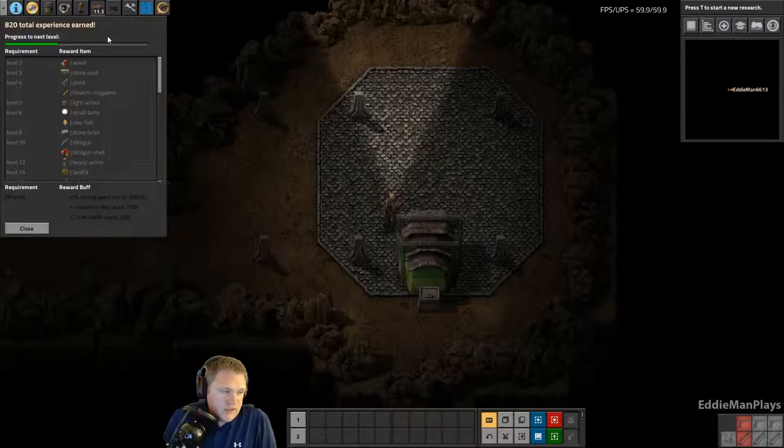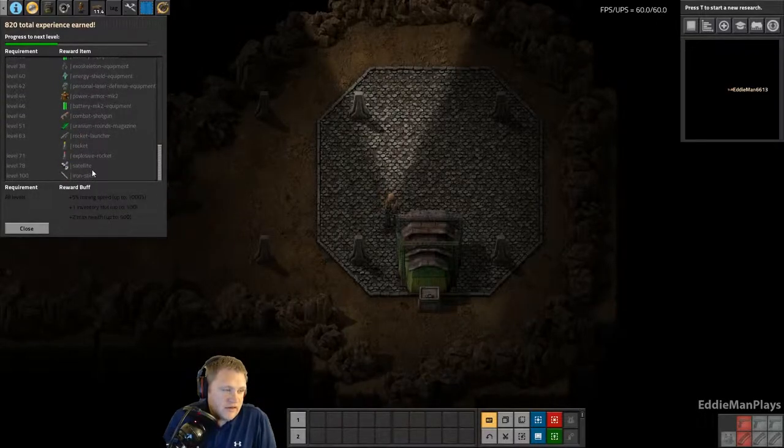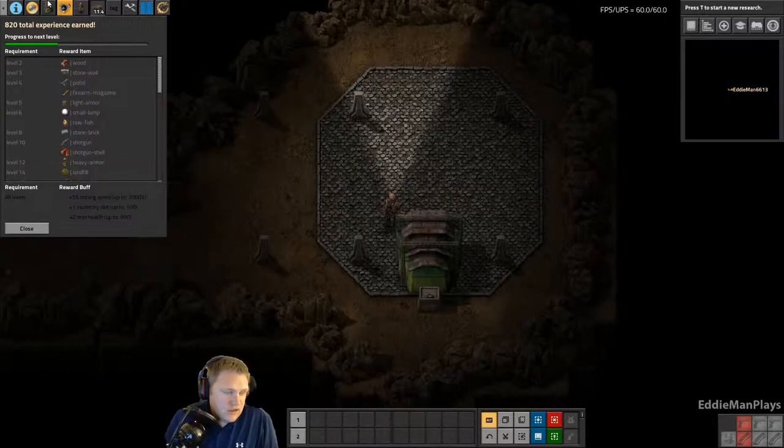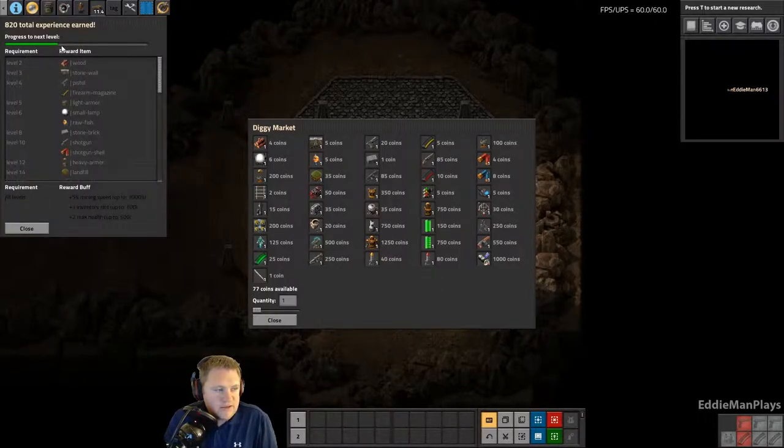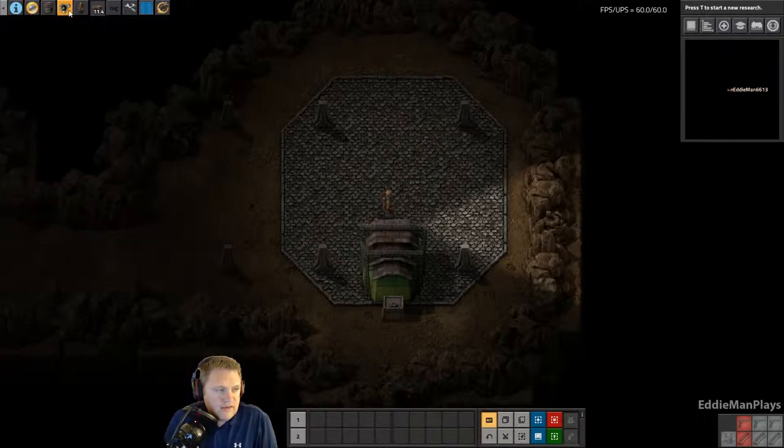We are in level 2, I believe — 37% XP to the next level. There are 100 levels. At level 2 you get an iron stick, which is a bit weird. I don't have access to buy anything yet. It unlocks at level 2 — I'm still not sure exactly how the market works. I can see that as I mine, the progress bar for the next level fills as I earn experience points, but I've never actually made a purchase yet with the market.